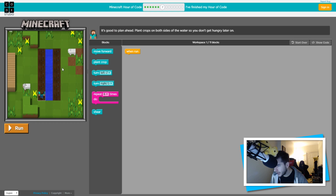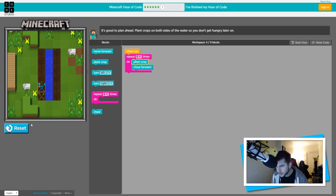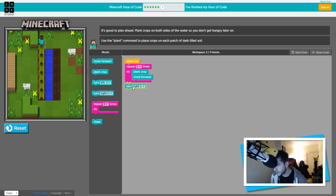Let's continue - I'm having fun here. 'Plan crops on both sides of the water so you don't get hungry later on.' We need to go forward then plant crops. Move forward then plant crops - I did that wrong the first time. It needs to be plant crops then move forward. So: plant crops and move forward, repeated six times, then turn right.